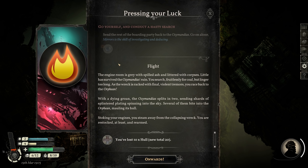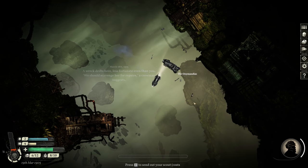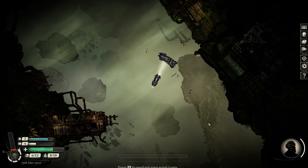The engine room is gray with spilled ash and littered with corpses. Little has survived the Ozymandias' ruin. You search fruitlessly for coal, but linger too long. As the wreck is wracked with final violent tremors, you race back to the Orphean. With a dying groan, the Ozymandias splits in two, sending shards of splintered plating spinning into the sky. Several of them bite into the Orphean, mauling its hull. You are restocked at least, and rearmed. Lost ten hull — so now we're hurt again. And now we have this gun.